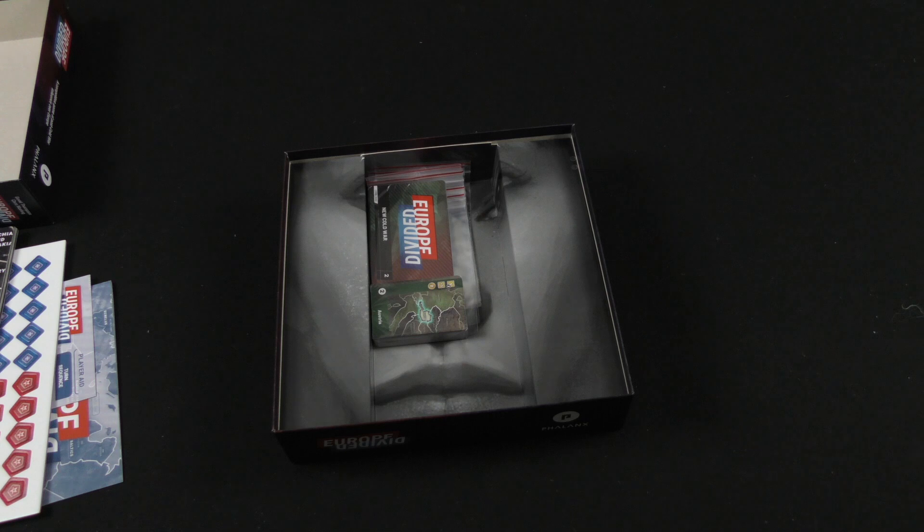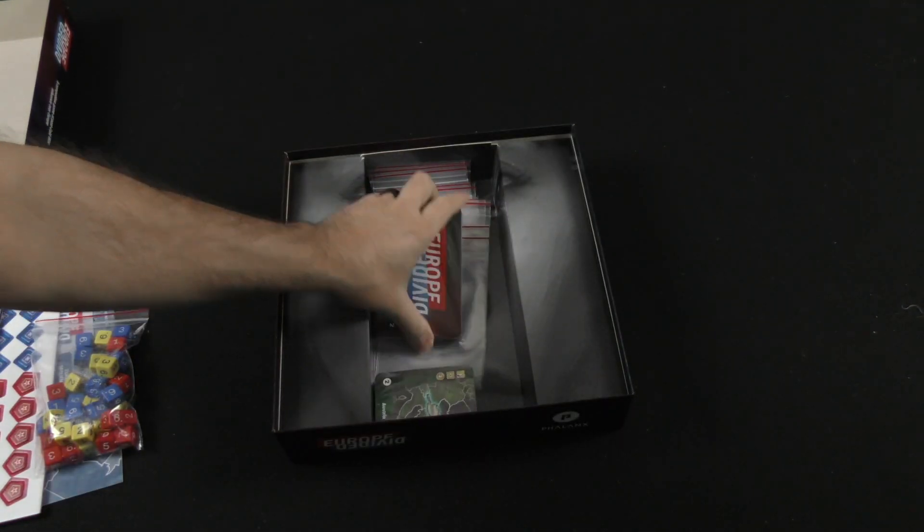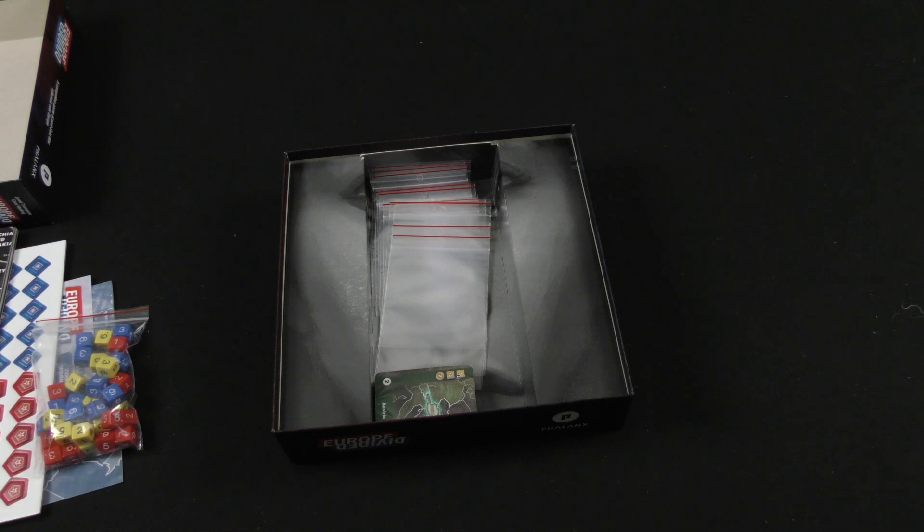I'm going to show you in a moment — we've got a kind of an add-on here: wooden dice and meeples. I'll show you those quickly. They don't just come in the base box, but it looks to be something you can get to upgrade the components a little bit.